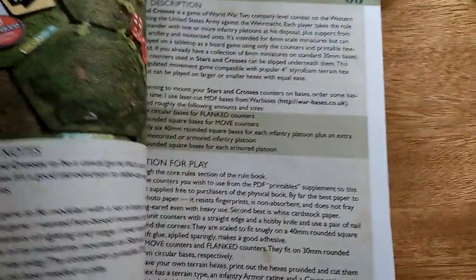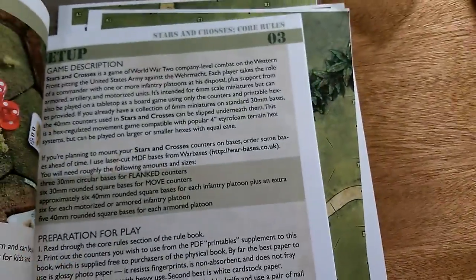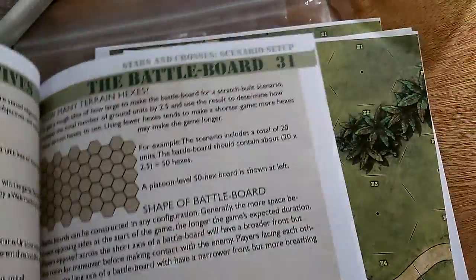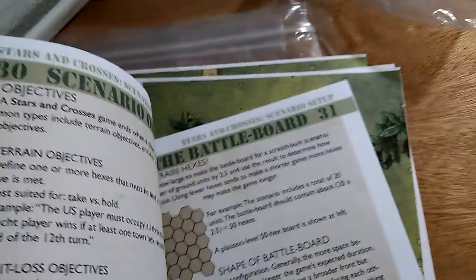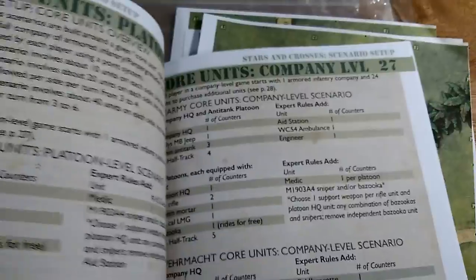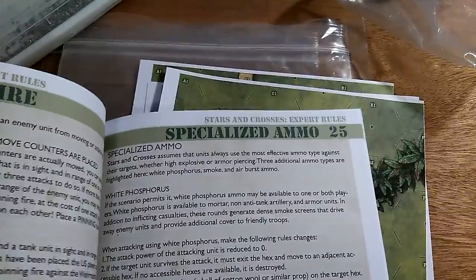The rules themselves are laid out really nicely. This is an introductory wargame - as the designer notes say, it was created to be a casual game, quick to learn. The whole book is about 36 pages. You've got quick reference sheets at the end, different unit stats where you put together your own units, and some scenario examples.